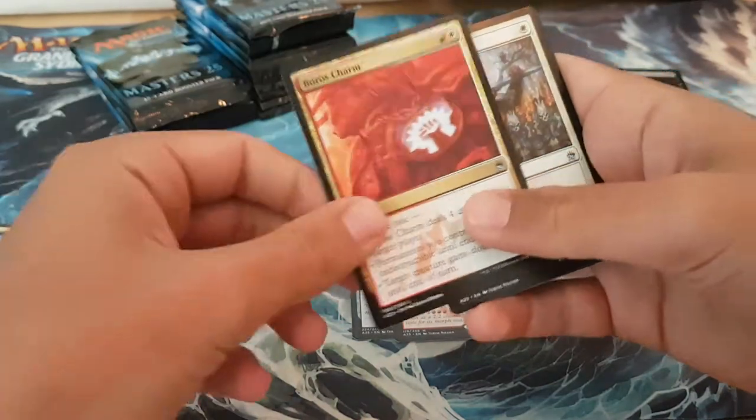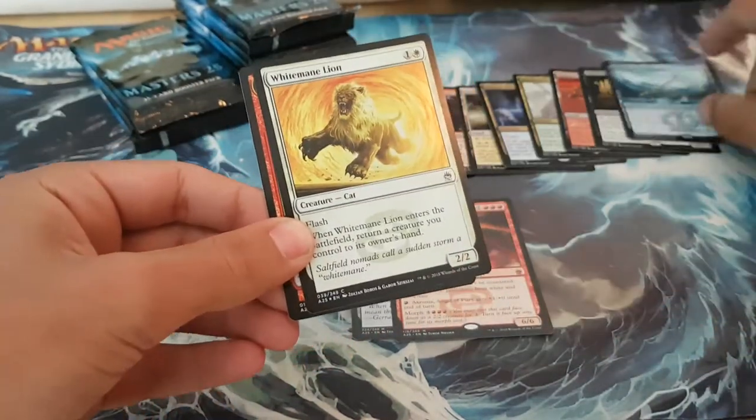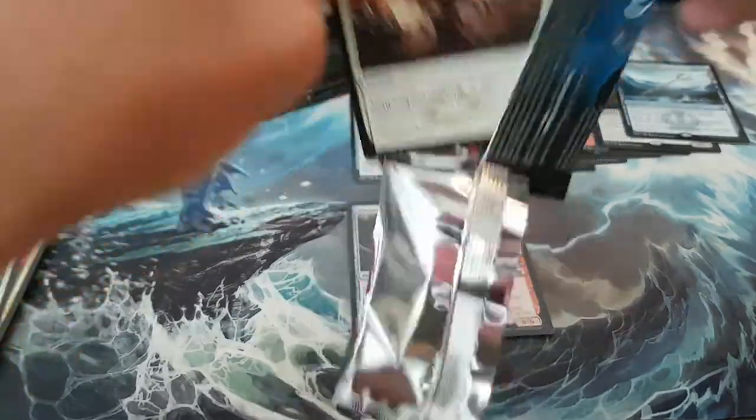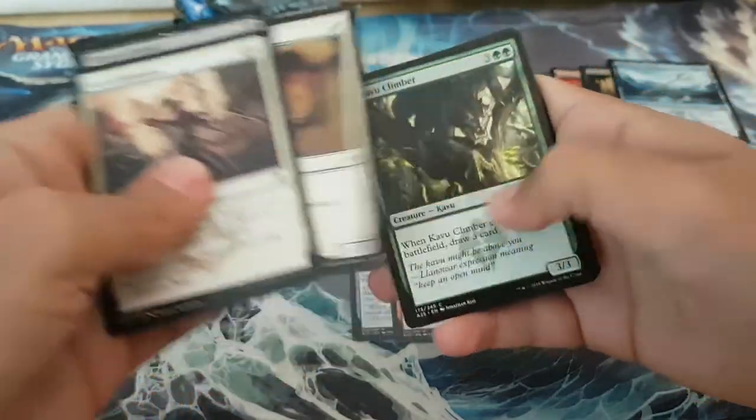Blue Elemental Blast, Boros Charm, Swords to Plowshares, Vident of Thassa, foil White Mainline. There's some good uncommons in that pack. Hopefully they stop reprinting Swords to Plowshares — I think they've printed it into oblivion now.